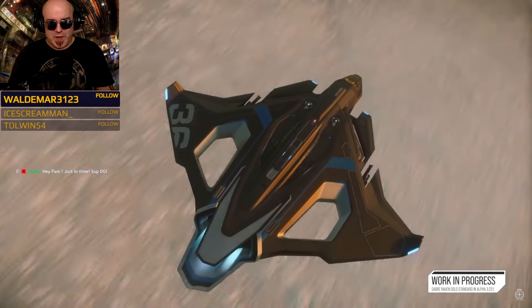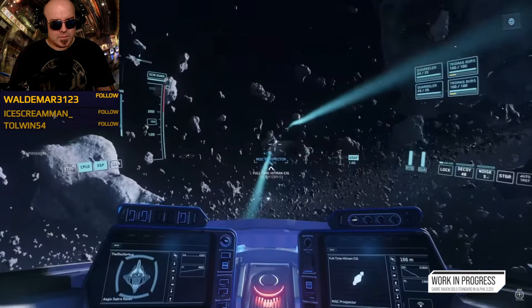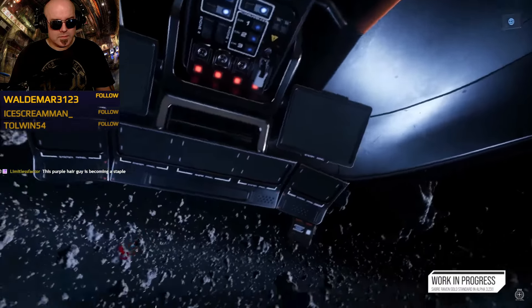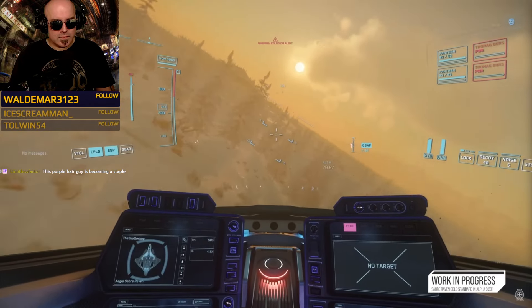The Saber Raven was introduced at CitizenCon 2017 in Frankfurt. It was an exclusive deal with Intel — an EMP interdictor fighter carrying two EMP generators in its belly and an additional computer on board for data running. It's a really cool-looking ship. You can see the resemblance to the Saber but it is its own unique shape.